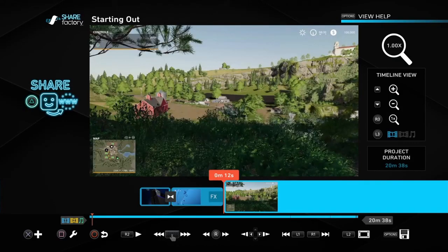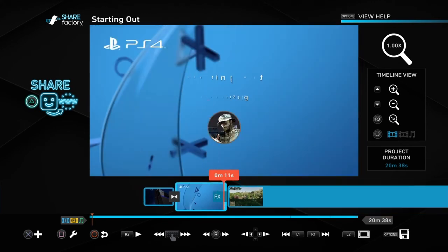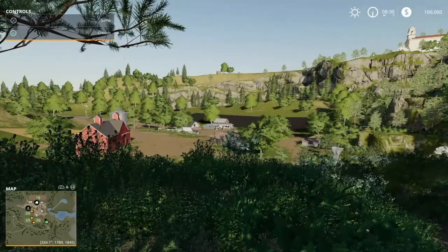Hey guys, I'm editing this in Share Factory since I don't have a laptop yet. I can kind of handle the editing, but hopefully in the future I will. I noticed that none of my audio clipped in the first part of my segment explaining things — sorry about that. This part didn't always catch until a couple seconds after. I'm very sorry for that. I'm starting out a new series of just starting out farming sim. This is episode one, and I hope you guys enjoyed the video.